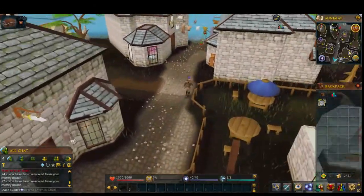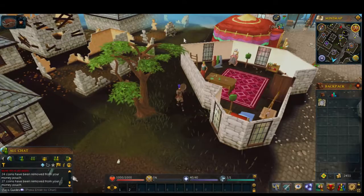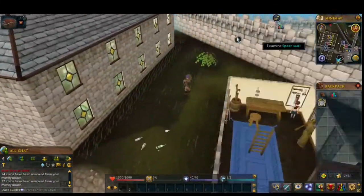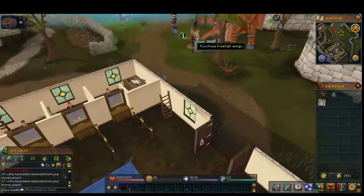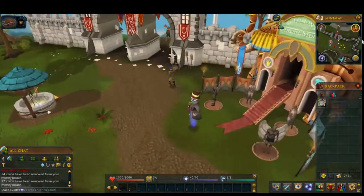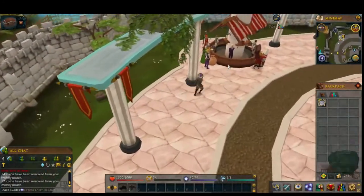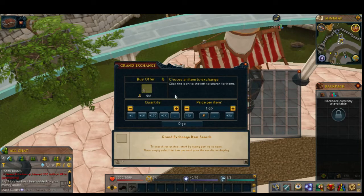With 80,000 I can buy a little bit of stuff for training - actually I could buy quite a bit. I could train herb quite a bit already. With a normal account starting out, I'd recommend getting prayer first to 95, and then after 95 prayer start working on herb to get overloads, which require 96 herb. But since it's bonus XP right now, I'm going to do herb first because it's extremely fast, and prayer doesn't really get a bonus when you get two times experience. We got 85k for that.